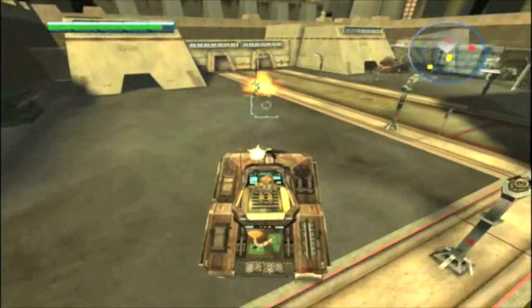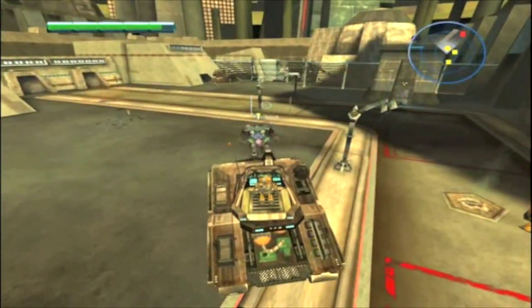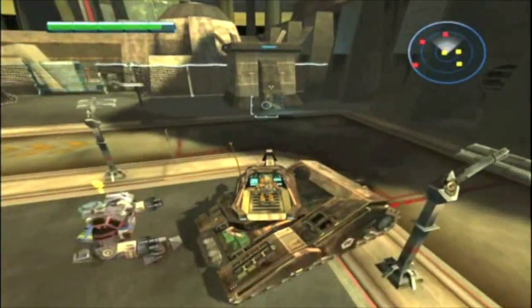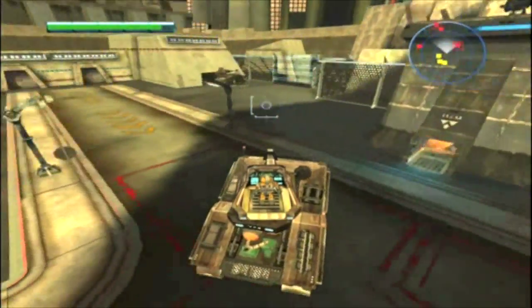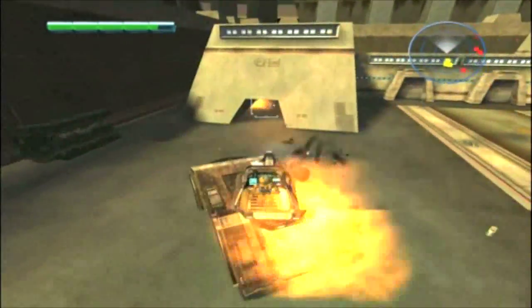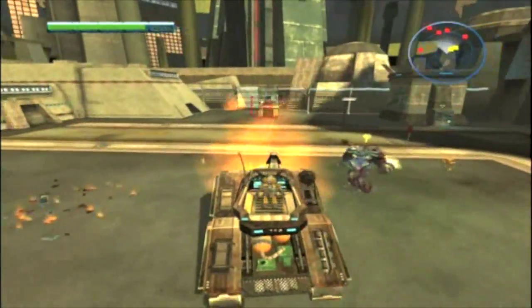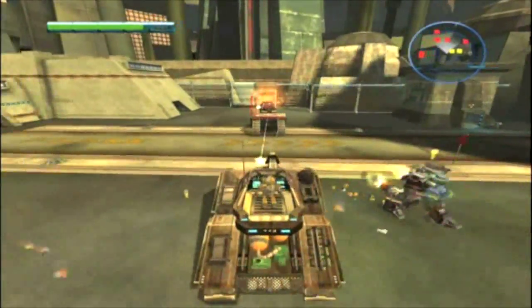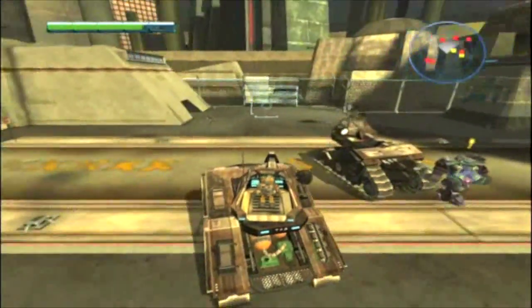Those two buildings right there — enemies will be pouring out of them. Just keep fighting. You'll know you're on the last wave when a titan with a shield comes out of the right-sided one. For the most part you could probably just run in there and end it right away, but why bother — get some ammo and washers. The titan will more than likely die in this fight, but that's fine because this is the end of the level.